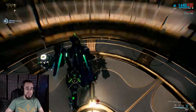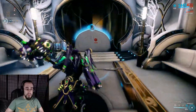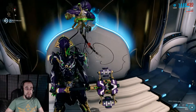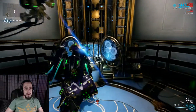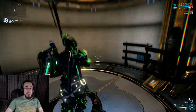I'm pretty sure the slam attacks knock enemies down, but this will actually keep them in place. So hypothetically you could combine this effect with the Skisko — while they're all shocked in place, you can hit some headshots on them.